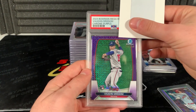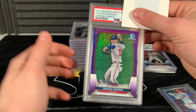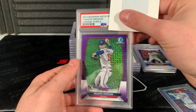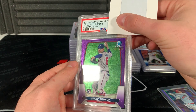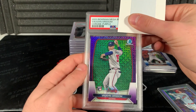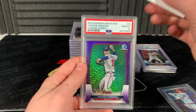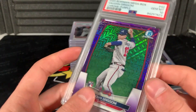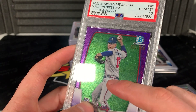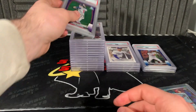Last one - coming down to the wire. The colored mojos have not been good to us so far. Vaughn Grissom purple to 250 - here we go. I don't see any print line... oh, there's one print line right there, maybe that'll do it. I bet this is a 9 - ready? Never mind, okay! You can kind of see it. We will take that 10!